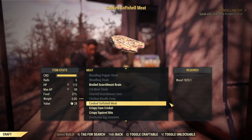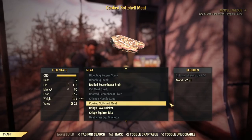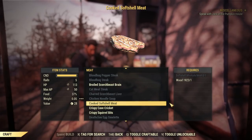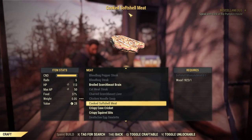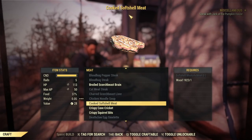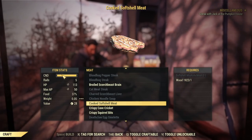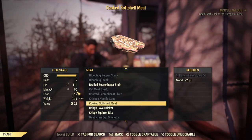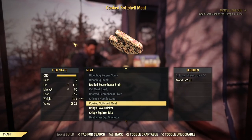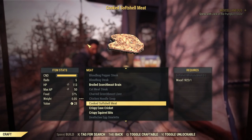Number five on my cooking list: Cooked Softshell Meat or Poached Angler. These two do exactly the same thing — you just kill different animals to get them. Softshell meat can be randomly dropped by mirelurks; they either drop mirelurk meat or softshell mirelurk meat — you want the softshell. The only requirements are the meat and wood to cook it, and it gives you 50 to maximum AP. It's easy to get, gives a great bonus, and no recipe is required.